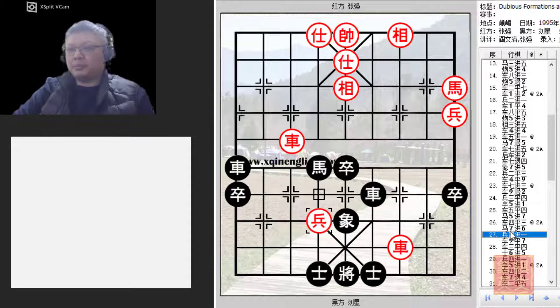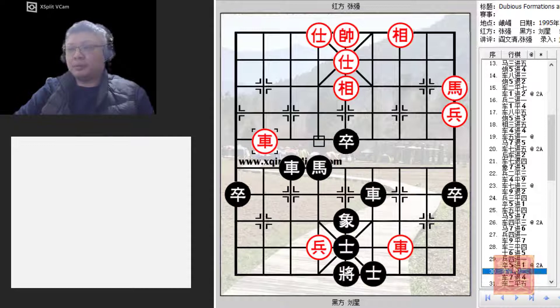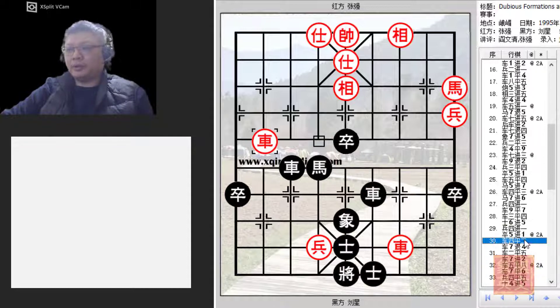Advancing the pawn and finally getting to the elephant's eye. The threat of this pawn would be similar to that of a chariot, because the king would not be able to move and there is always the threat of checkmate. R5+1 — black was forced to sacrifice the pawn, but red would not accept it, threatening checkmate. This would be a very nice intermediate move, forcing the black chariot back before capturing the pawn.